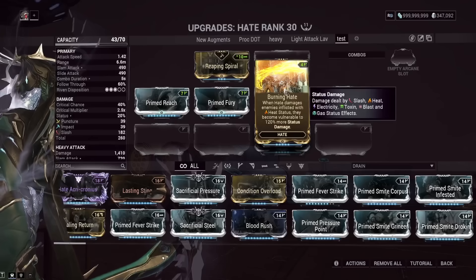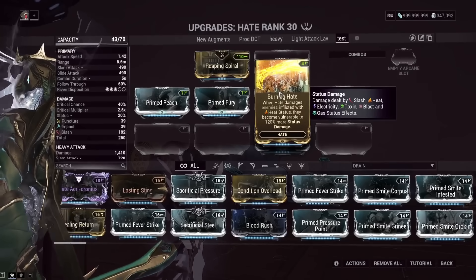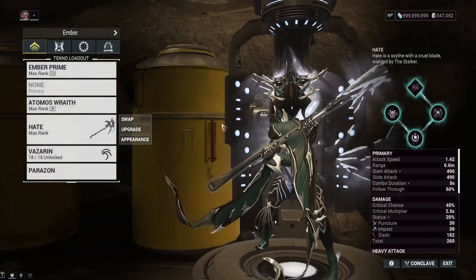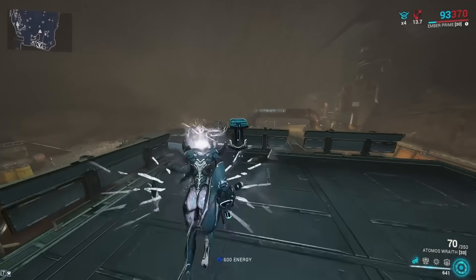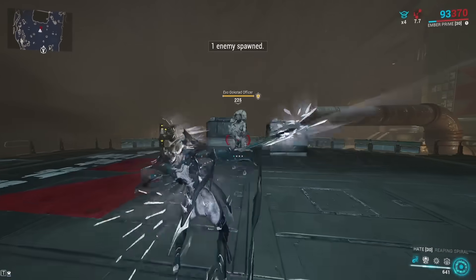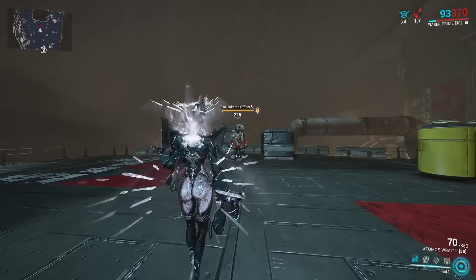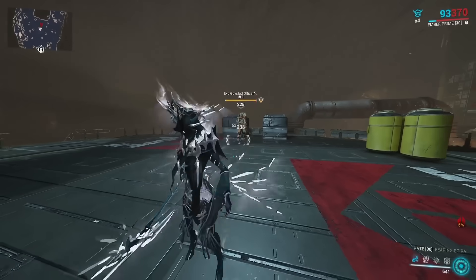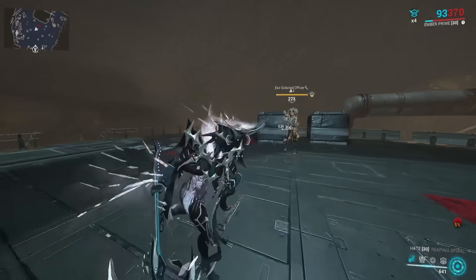In this test, I have only Burning Hate as a damage mod on the build, and I'm using an Atomos with a fire proc build to apply heat procs to enemies. Remember, the initial hit is not buffed — it takes two hits to get the second hit buffed. I do a heavy attack: 938 slash proc with no fire procs. I throw a fire proc on them — you'd think the next hit is buffed — but the second attack is still 938. Then on the second heavy attack after they were already on fire, it jumps to 2.8x.